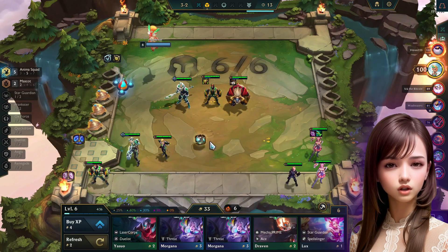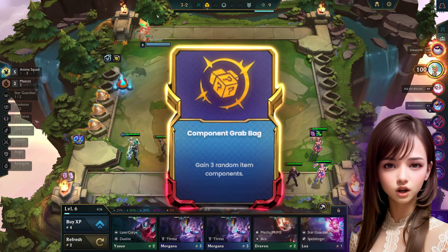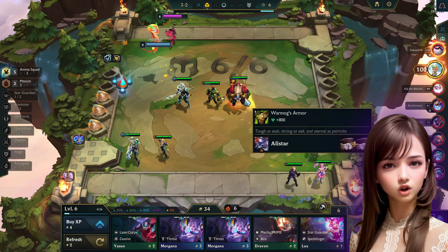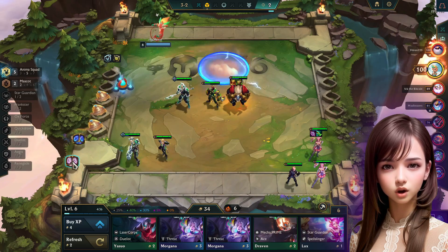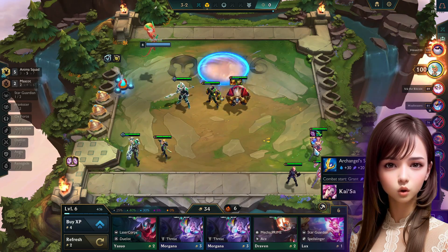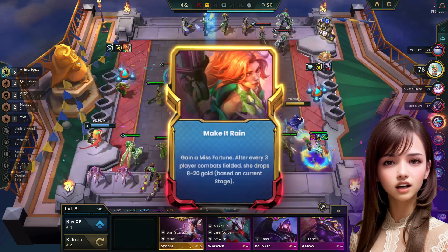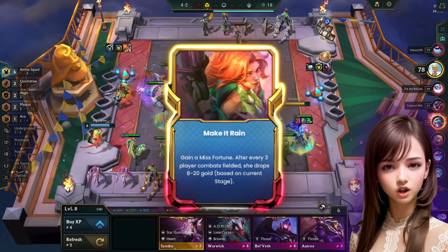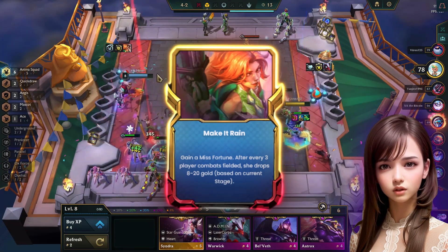The second augment used is the Component Grab Bag, which gives us 3 random item components. You will need to 2-star the champions while saving your gold to benefit from the interest gold. Because this composition revolves around 4-star champions, you should roll when you reach level 7 or 8. The third augment used is Make It Rain — this gives us a Miss Fortune, and after every 3 player combats fielded, she will drop 8–20 gold based on current level.